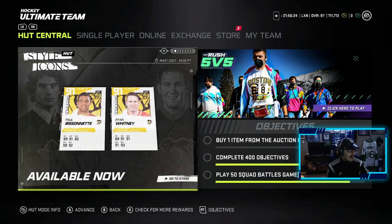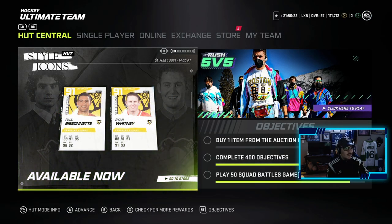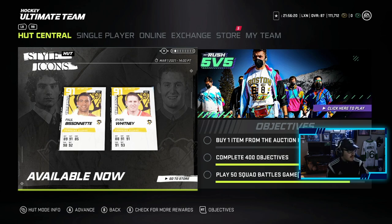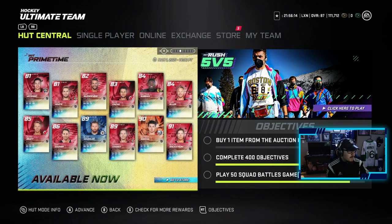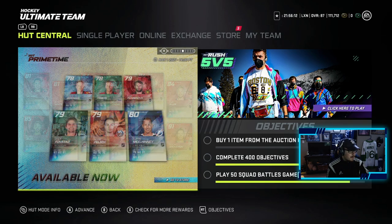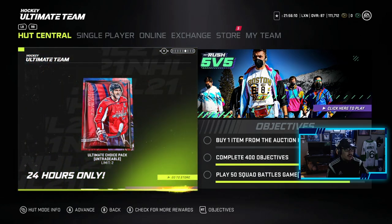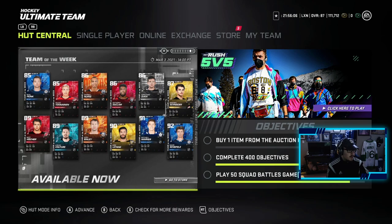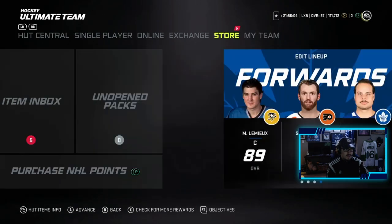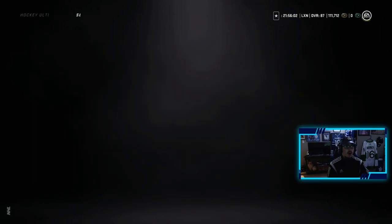Besides those guys, we have a 91 Paul Bissonnette and 91 Ryan Whitney — the Spittin' Chiclets boys — getting some Style Icons. Again, those are the 94s, and then we got these Prime Times out, but that's not really part of the event. We also have an ultimate choice pack which we will be opening up today in this video, so let's go through the event, the sets, the new cards, all that good stuff.